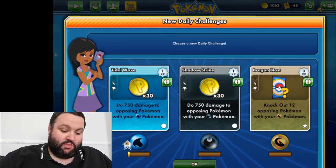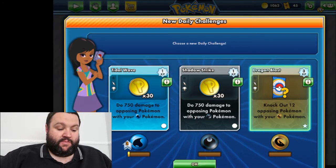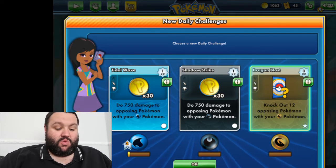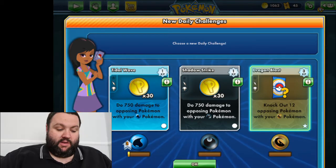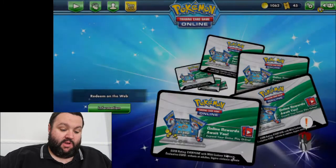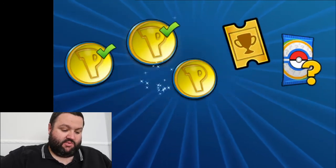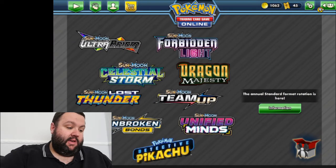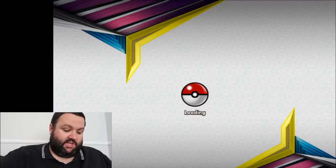I'm going to choose the Dragon Blast one because I have got a really good deck with Dragonite in it. Once you've got that going, it is pretty much unstoppable. We need to knock out 12 opposing Pokémon with your Dragon type Pokémon. We'll get 3 XP plus a mystery pack. Let's open up today's reward, which should be coins — yes, 10 coins. Every 5 days you get a pack, as long as you keep logging in. We'll go straight into a match and see how we get on.